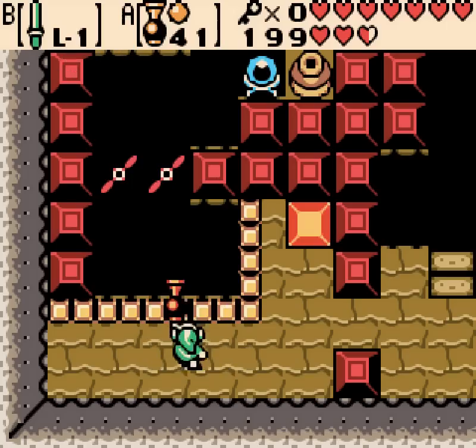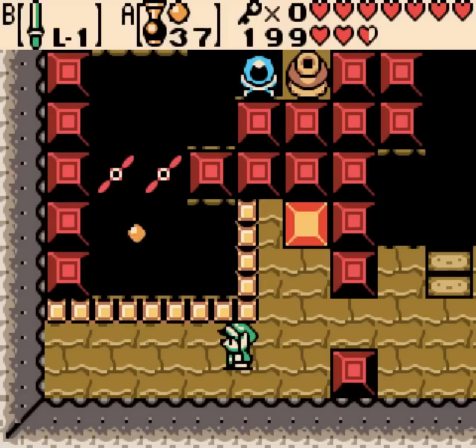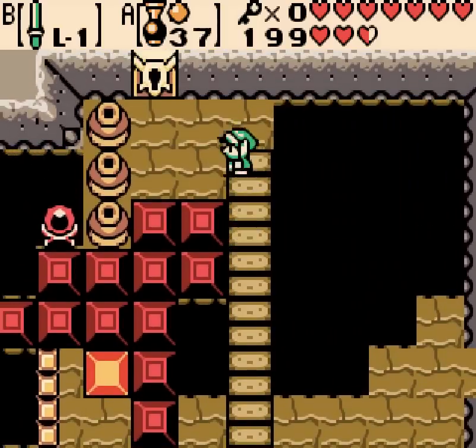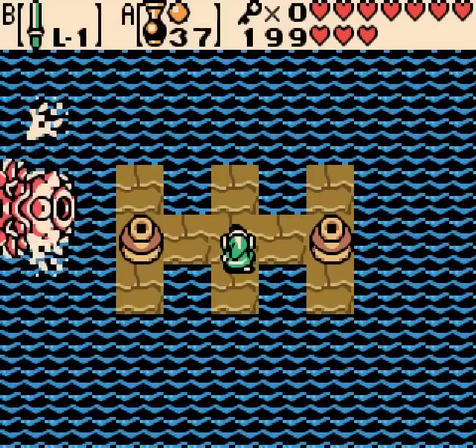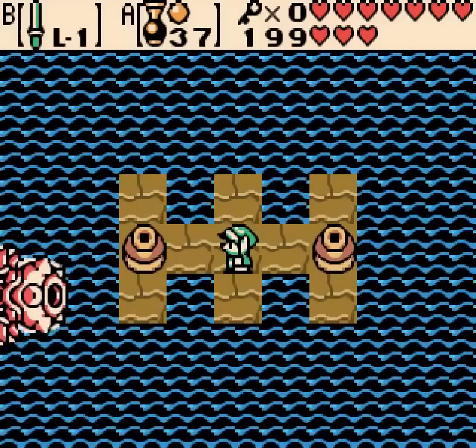You can't aim directly at the paddles — you gotta try to angle it between them. Going into the boss with max health. Now the boss — I think that's basically an Octorok. Yeah, it's supposed to be a big Octorok.